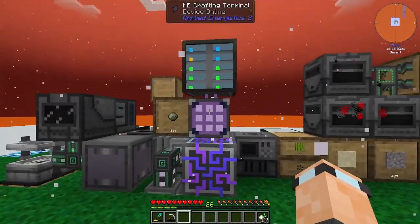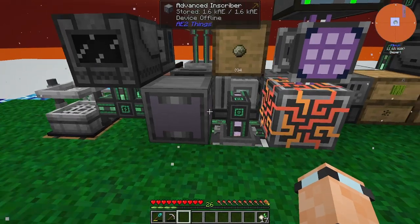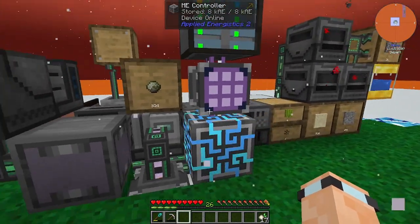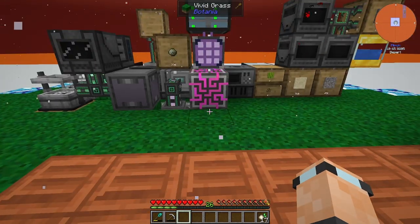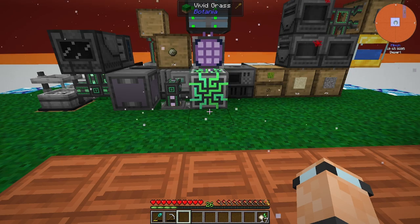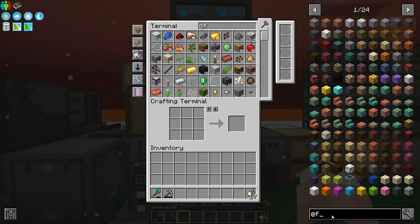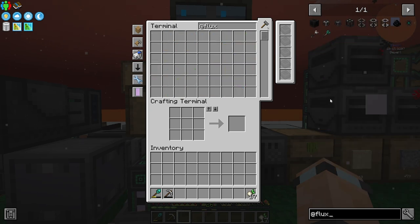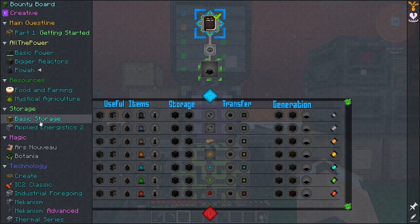Another thing I should do before that is upgrade all these machines. The crusher could become a Crushing Factory. I think the electrolytic separator has to stay, but the metallurgy confuser and enrichment chamber could change into factories. I also fancy making the advanced inscribers automated - we might have to move all this stuff. Which brings up: do we try and get wireless power going with Flux Networks?